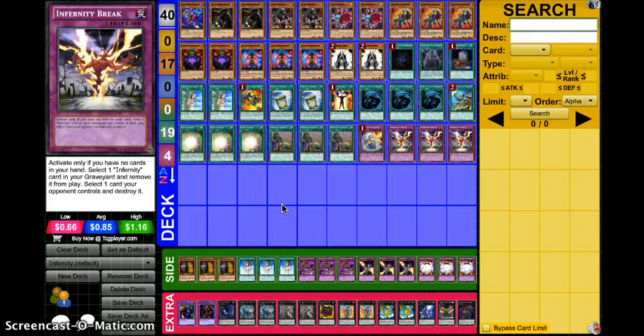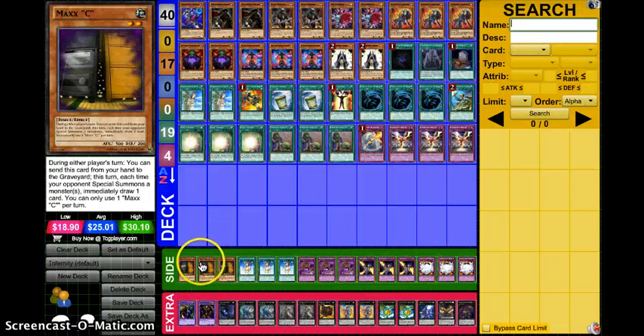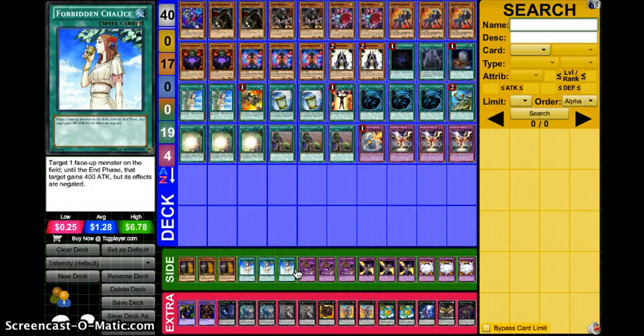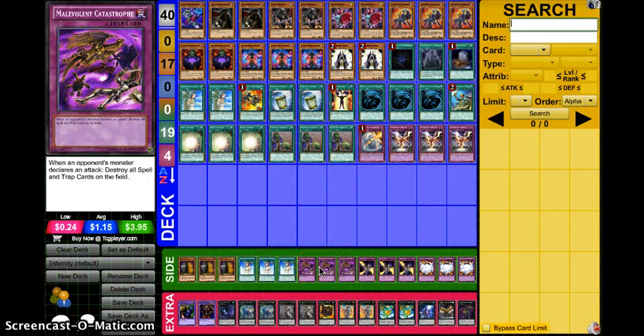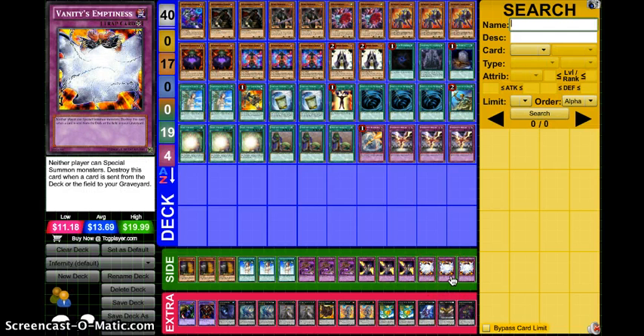On to his side deck — he ran five really good cards in full sets of three. Three Maxx C, self-explanatory. Three Forbidden Chalice — it turns off effects and if need be can boost your monster by 400, which might be the difference between winning and losing. Three Malevolent Catastrophe — a really popular side deck choice; it can blow out games because people attack haphazardly and Catastrophe just blows up everything. Three Trap Stun to ensure you go off, set your board, and your opponent has to deal with it. Three Vanity's Emptiness — good against Dragons, Water, pretty much everything; almost an auto-win against Lightsworn if they don't have Lyla. Especially when you've got your established XYZ board with Vanity's Emptiness and the protection you have, you're pretty much just going to win.